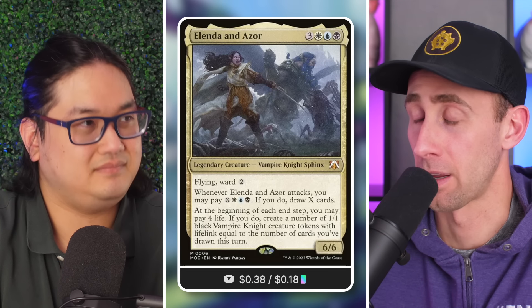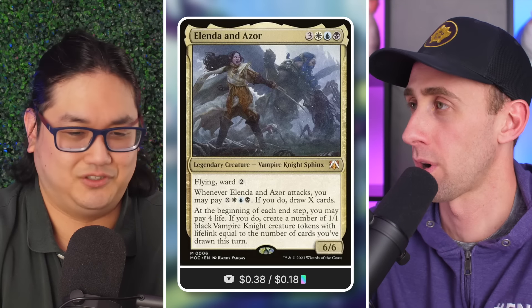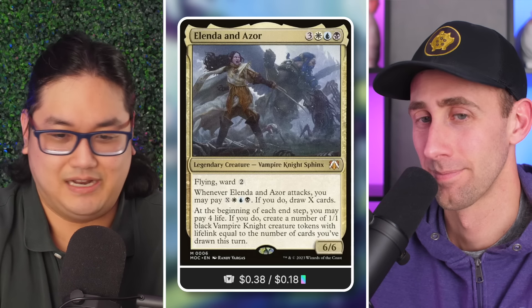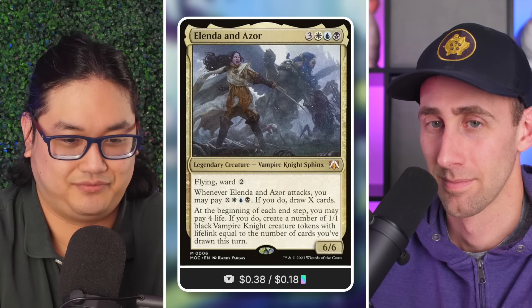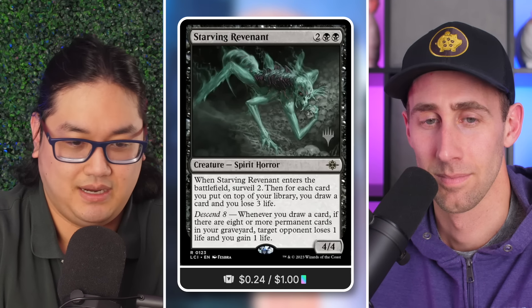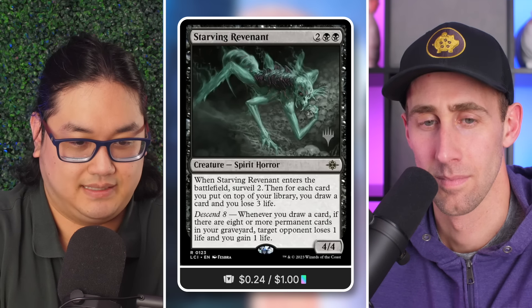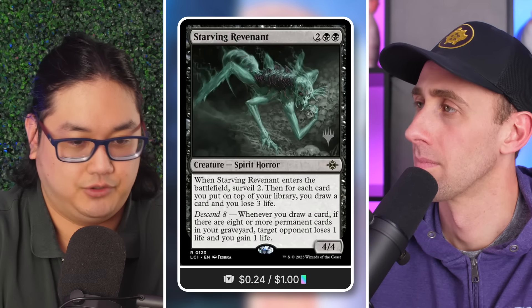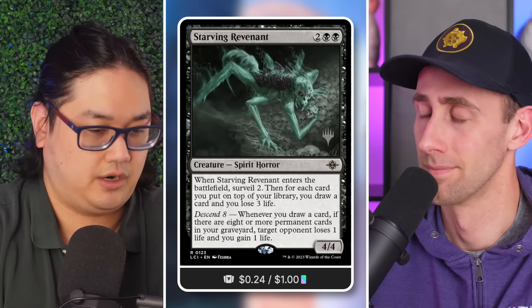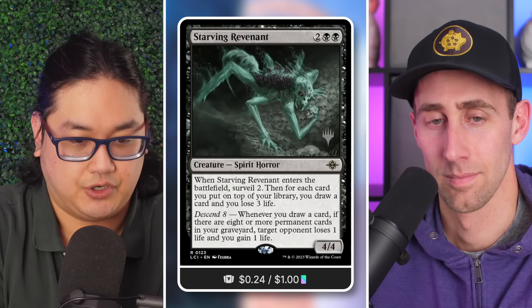With the pairing of Kaidel too, you can dump a ton of mana into the deck to drive more. Another recent card — Starving Revenant from The Lost Caverns of Ixalan — has become a key pillar. It's a four-mana 4/4 Spirit Horror: whenever it enters the battlefield, surveil two, then for each card you put on top of your library you draw it and lose three life.